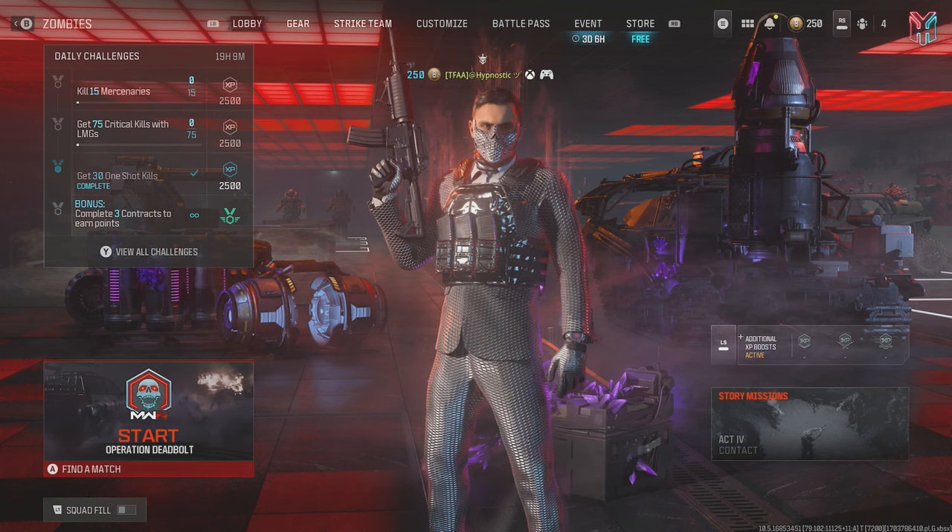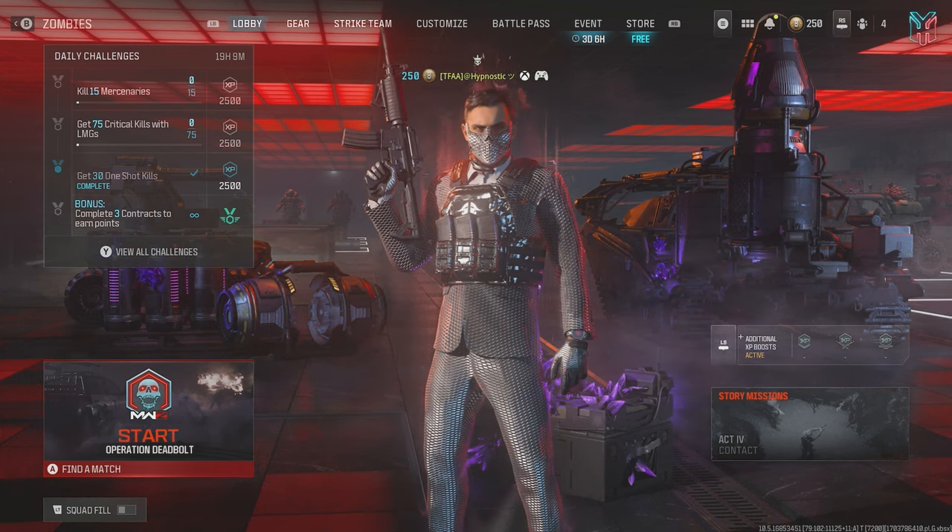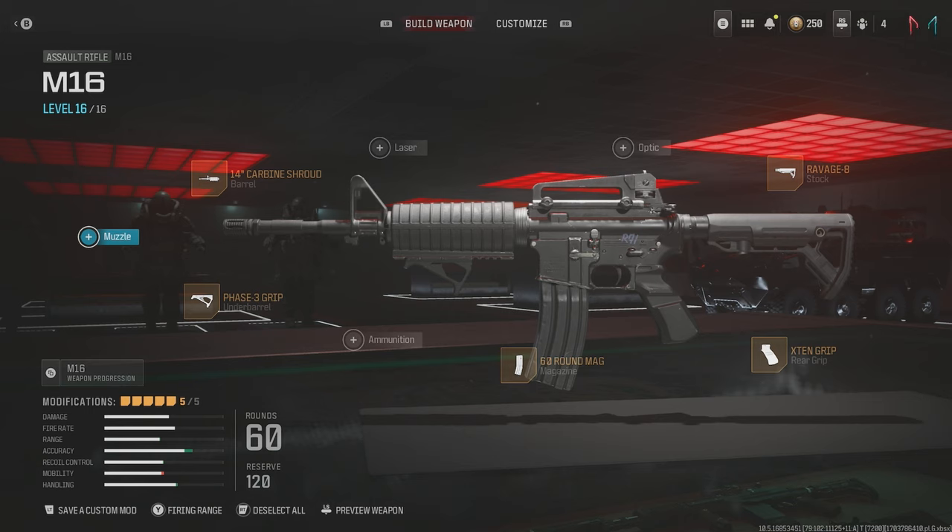So the build I'm using for the M16 is as follows: we've got the 14 inch carbine shroud barrel, the Ravage 8 stock, the X10 rear grip, the Phase 3 under barrel, and finally we've got the 60 round mag.